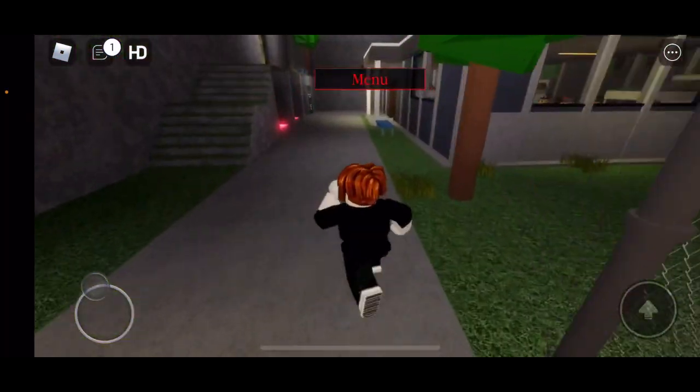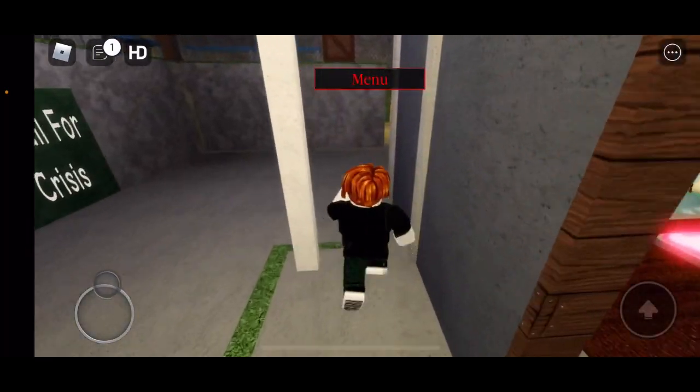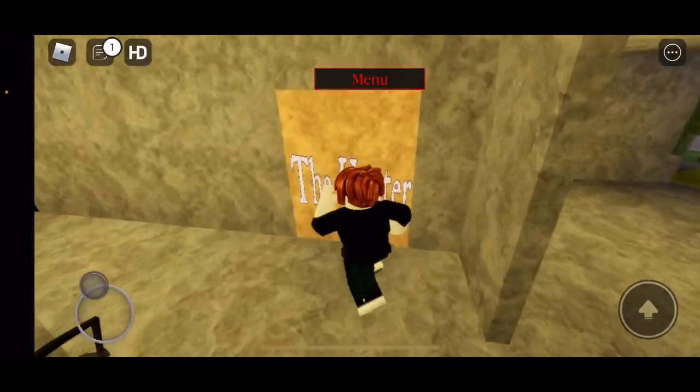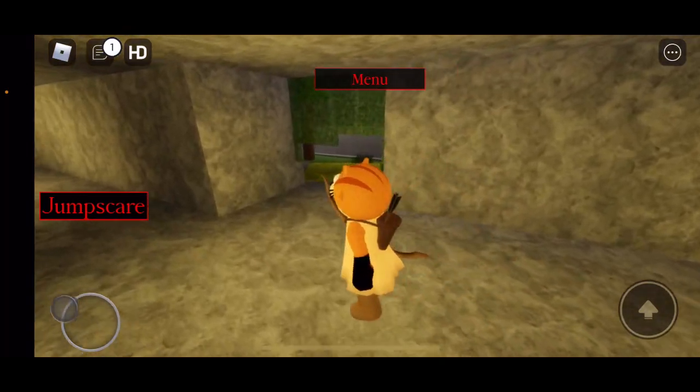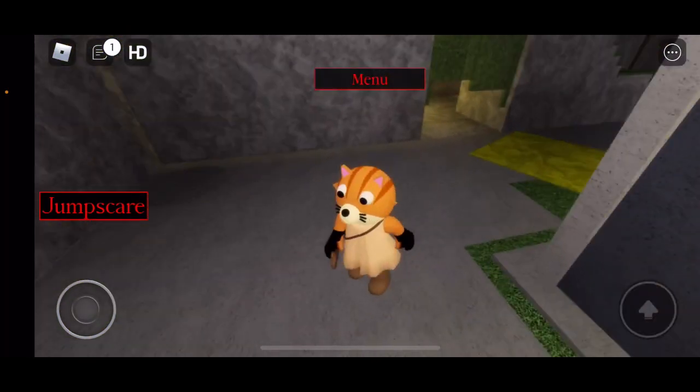Now instead of oofing ourselves we can just teleport to the lobby. Let's go try out the jump scare. There it is — hunter kitty! I forgot to check out the jump scare before because I was kind of lazy, so now let's see it.